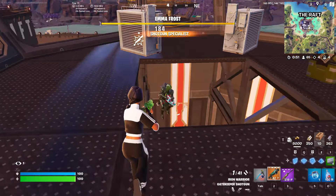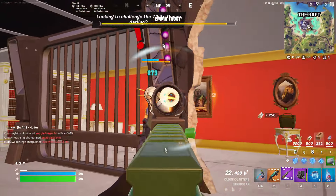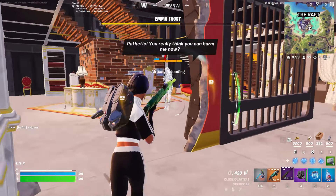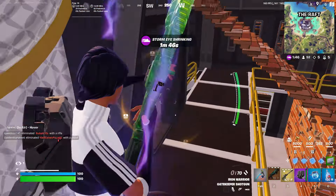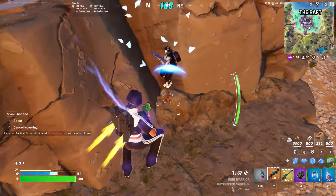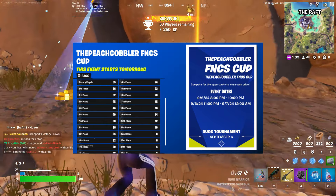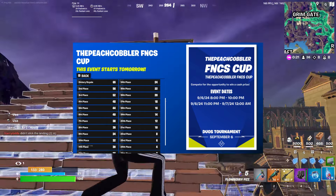Now that we've talked about the basics of the tournament, let's talk about how you can actually make it to round two and get a chance to compete for some money. Here's what the scoring looks like — feel free to pause the video to look at it. For a Victory Royale you get 65 points.